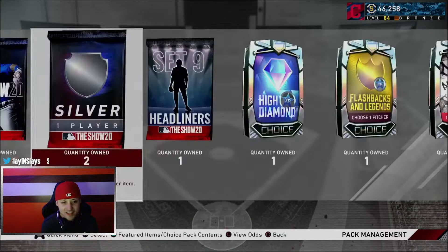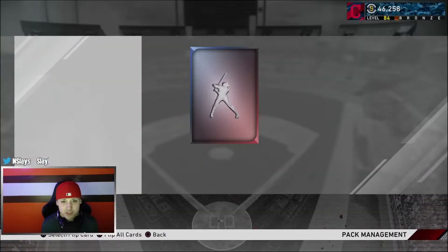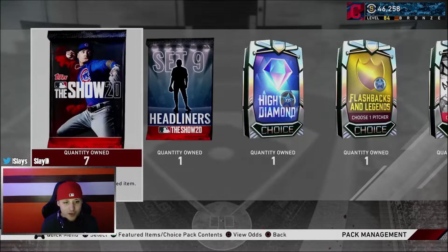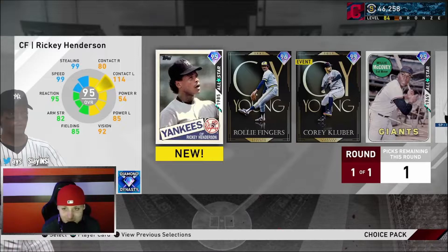We got our prospect packs - I'm hoping we get the high tier, that'll help us out a lot because the low tier guys are really cheap. Maybe we can get some players to help our team. We get all silvers - go figure. But we're going to open this bad boy up, the high diamond pack.